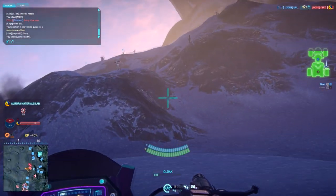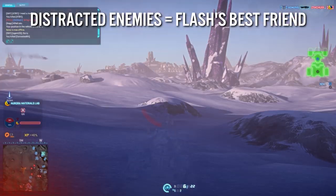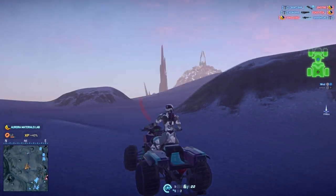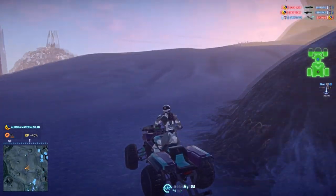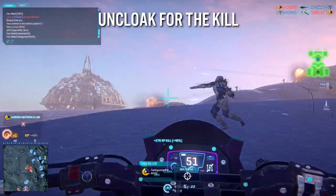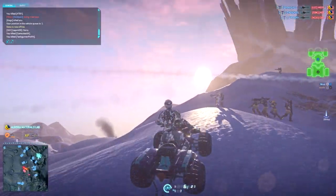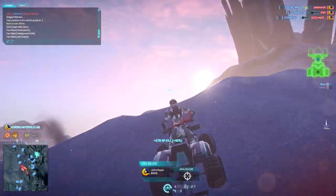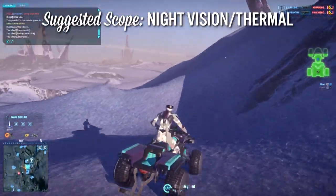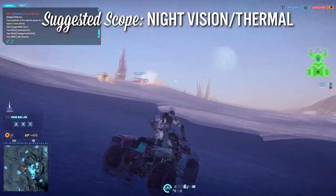You'll probably notice a couple of important things in this footage. The first is that the enemy is distracted — this is the most important thing for using not only the Renegade but all Flash weaponry. As the distracted enemy focuses on fighting my allies, I'm able to wheel around and do multiple drive-bys on them. If I uncloak, I'm usually doing it at the very last second so I can fire off a couple of shots, but you don't want to give the enemy a target unless you're ready to make a kill. If you're going to use a scope on this weapon, night vision or thermal is best given its short effective range, but the weapon is easy to hip fire so I'd go with the less expensive option — night vision.